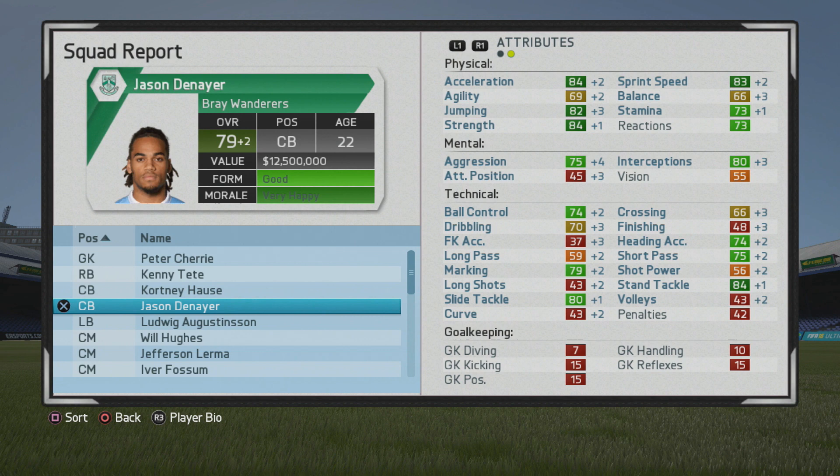Up to 77 overall now, age 21, with some boosts to his pace and strength. Good to see that such high pace — the agility is a bit low, but I think the straight sprint speed matters a bit more in my opinion, at least with defenders when you're on the defensive side of the ball.